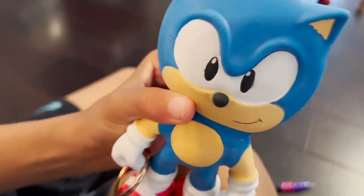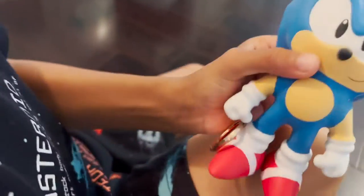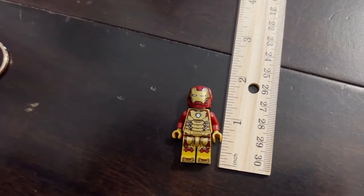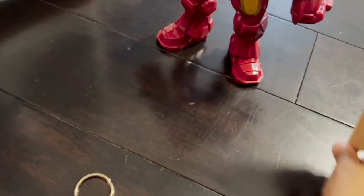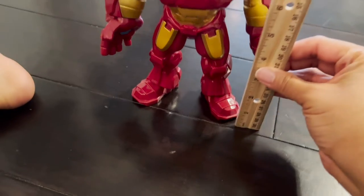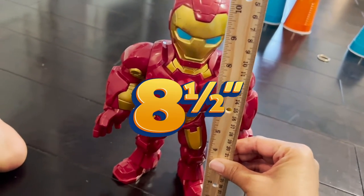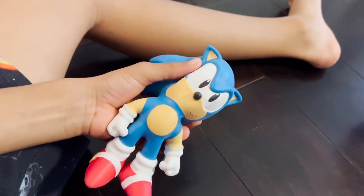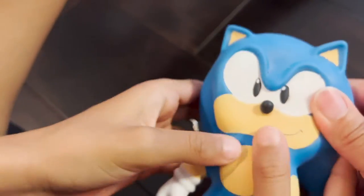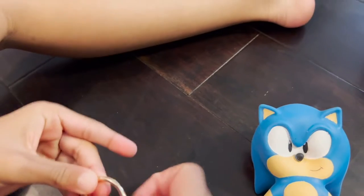All right, Sonic, on to question five. Stop smashing your face. How tall is your Lego Iron Man? Pretty much two inches — it kind of looks like one and a half. Now let's measure this Iron Man. Let's go up. Ten inches. Ten inches. So what's the difference? How many inches taller is this Iron Man from the baby Iron Man? Do you know? About eight. Yeah, about eight and a half, right? Yeah. All right, so you were close — you got that. Good job, Sonic. You're just smashing yourself. All right, you got that ring. On to question number six.